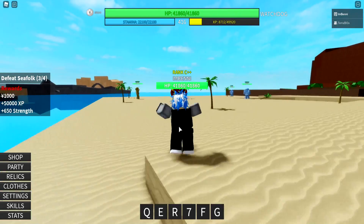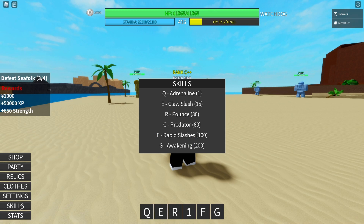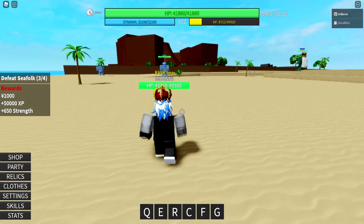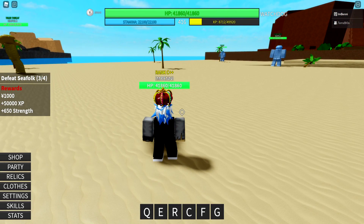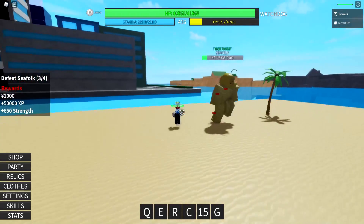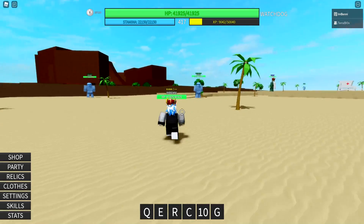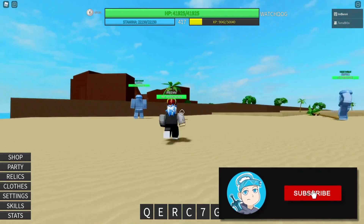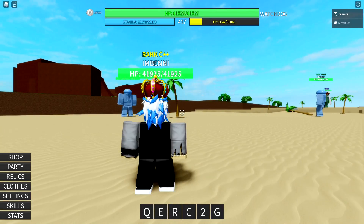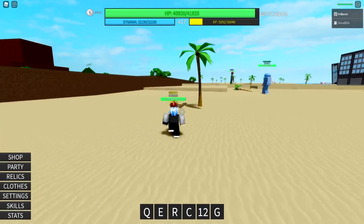And then we have the best move this class has, called Rapid Slashes. This move is extremely good, but you have to be close to use it — it won't work at range. You have to be close to an NPC or a player. Press F and you teleport to the target, and you do the E move like three, four, or five times. You teleport onto the body, so there's no way they will escape. As long as you hit them the first time, you will hit them all the other times. That's one, two, three, four, five attacks.